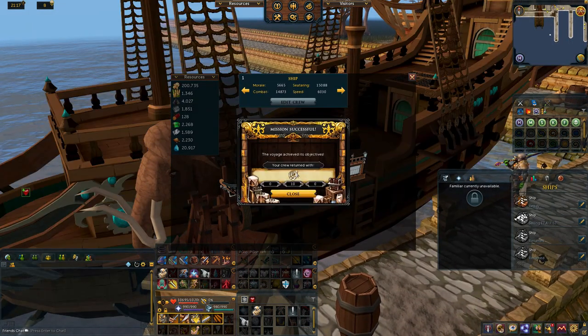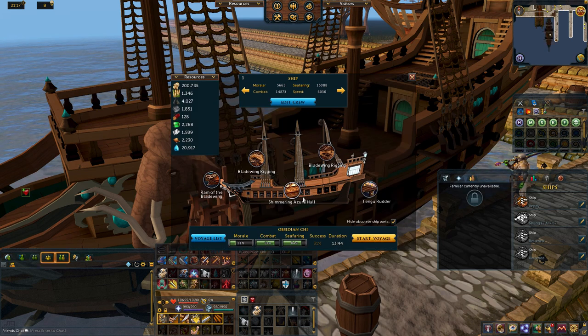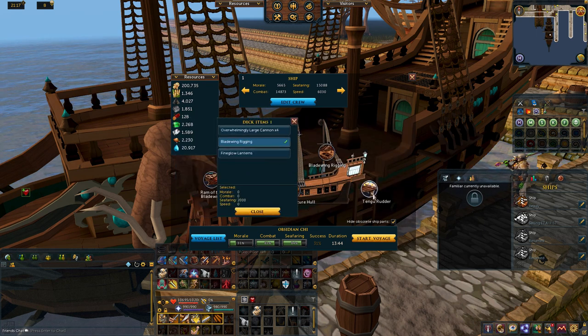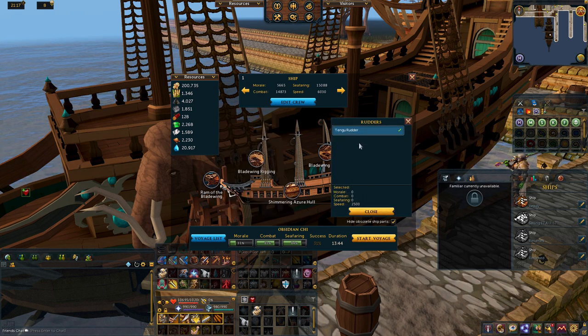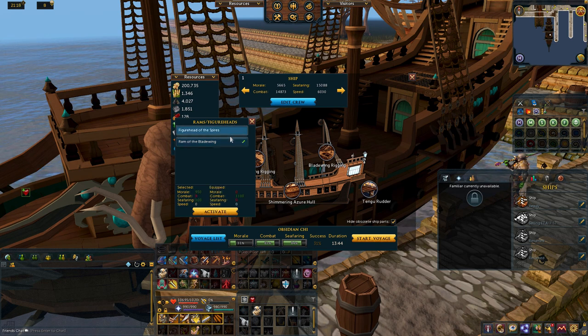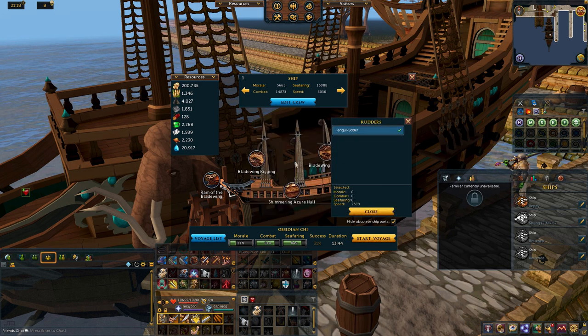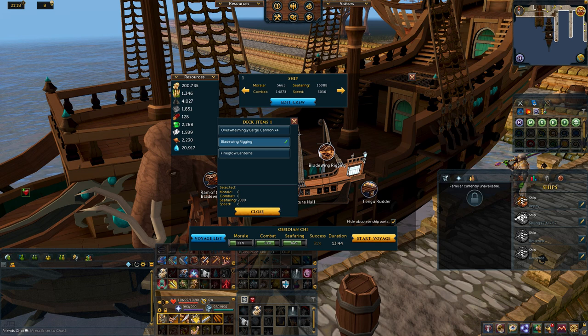Upgrading your ships also increases mission success. There are a few parts you can modify: your hull, rudder, ram, and deck items. Rudders increase your speed, allowing you to finish missions on time, but don't affect mission success. Rams increase either morale or combat, but never both, so you'll have to choose based on the specific mission. The hull has a mixture of all three stats and speed, and is the second most important part due to its higher stats. Finally, deck items heavily contribute to your mission, providing the largest boost towards a single stat — up to 2,000 in morale or seafaring — and you get two of them, which you can mix and match.